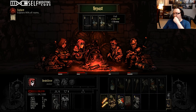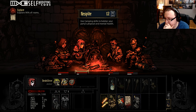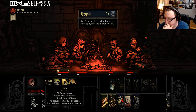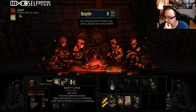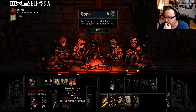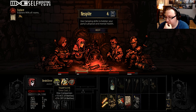Let's camp. We're going to do a feast — give ourselves some stress back. The jester is going to do his thing. We're going to prevent the nighttime ambush. We'll have him bandage Desmond, then let's rest.